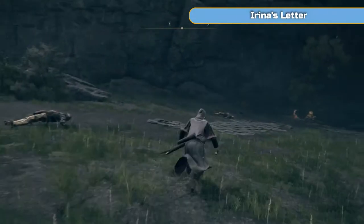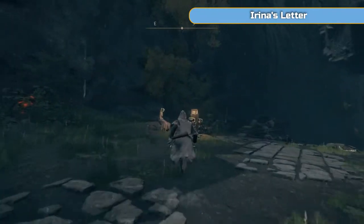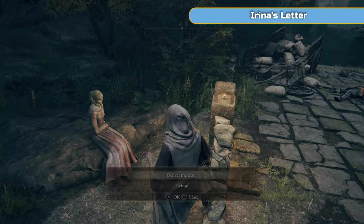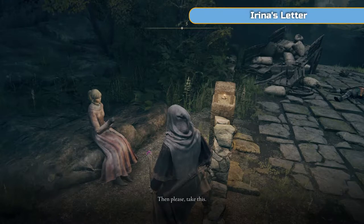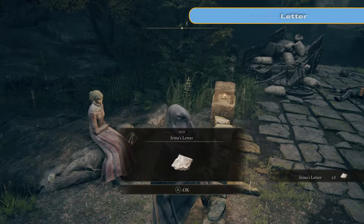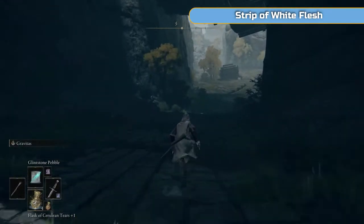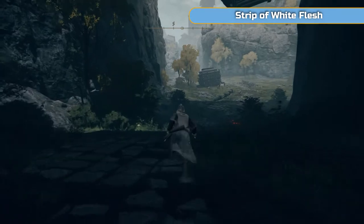This first bit you don't actually have to do, but I'm just showing you where it is in case you want to catch any of the little side stories going on. So you can speak to Irina here — she will ask you if you can deliver a letter for her. We are going to the castle anyway, so if you want to just say yes and you'll get Irina's letter. I'm not going to do the whole quest but I'll explain what you need to do if you want to do the rest of it.